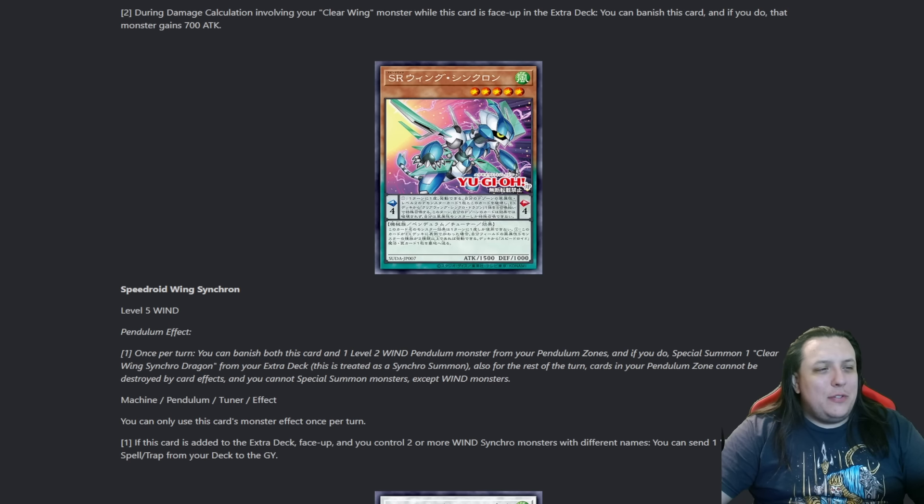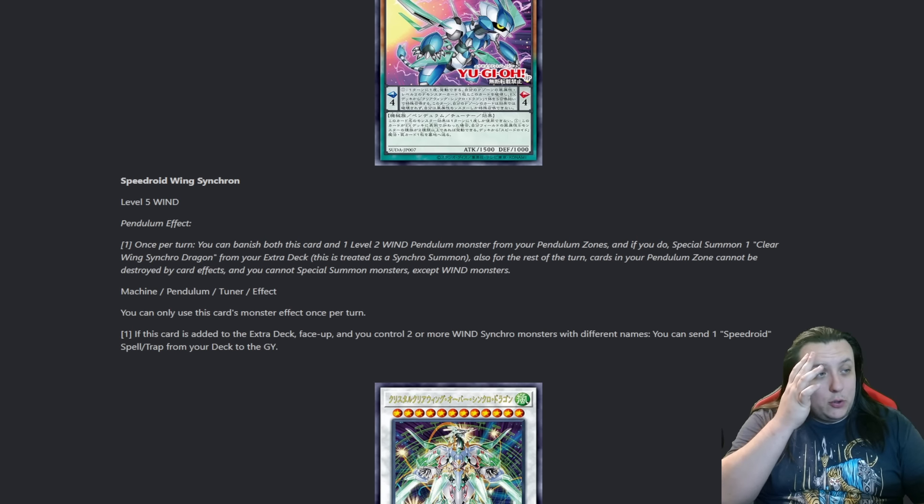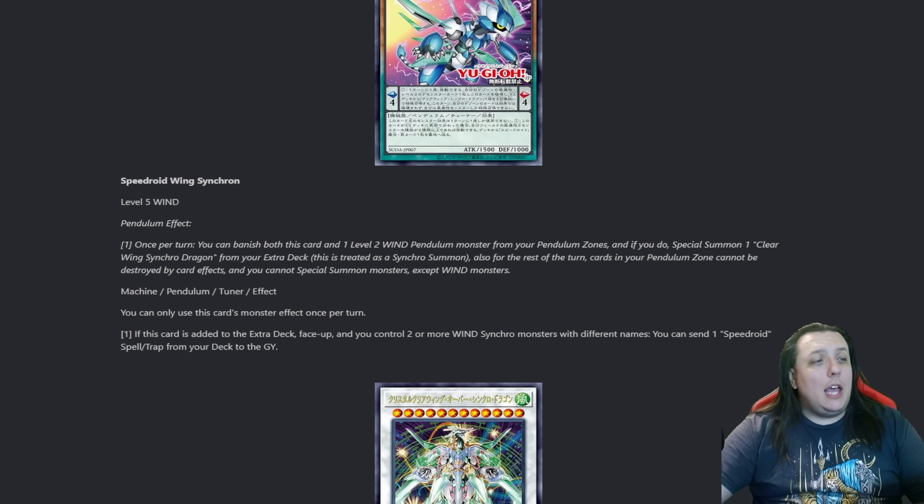Level 5 Wind Pendulum Monster, 1500 attack, 1000 defense, scale of 4. As a Pendulum spell, once per turn, you can banish both this card and a level 2 Wind Pendulum Monster from your Pendulum Zones, and if you do, special summon a Clear Wing Synchro Dragon from your extra deck. This is treated as a Synchro Summon. Also, for the rest of the turn, cards in your Pendulum Zones cannot be destroyed by card effects, and you cannot special summon monsters except Wind Monsters.